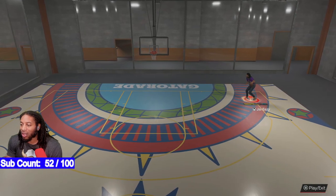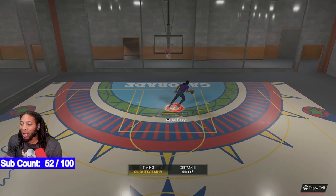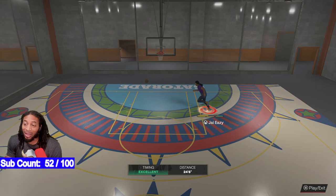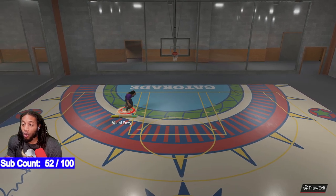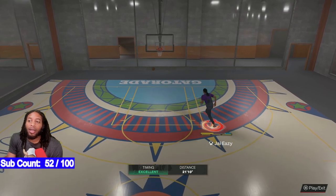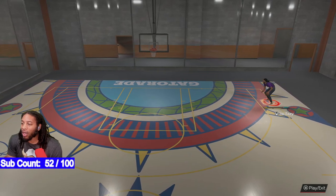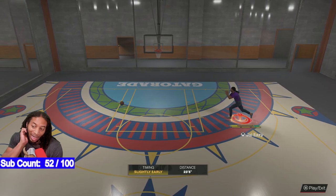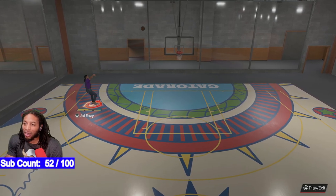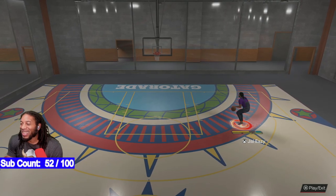I don't know why Limitless Range is so broken in this game — you can't even shoot from super deep anymore. But that's it, that's all I got for y'all. Do all of those steps, simulate through that first season, and you'll have it. Then apply the animation in the menu. Go ahead and do it before they patch it and take it out of the game. Let me know what y'all think down in the comment section — hopefully it helped, and I'll holler at y'all next time.